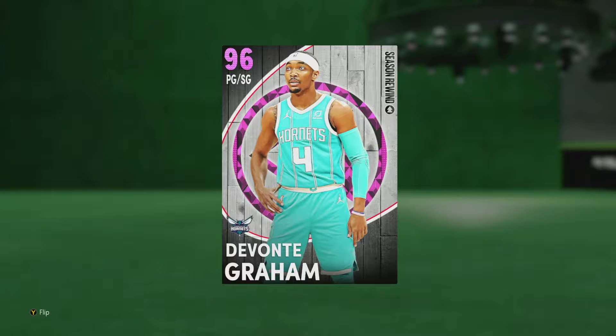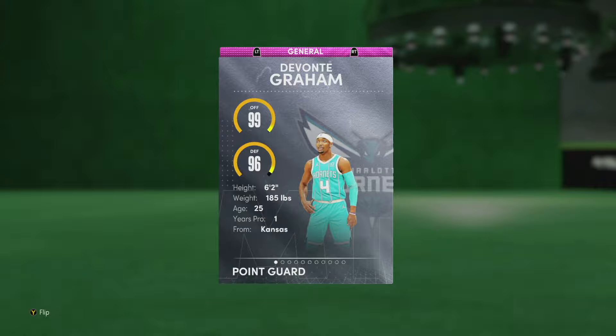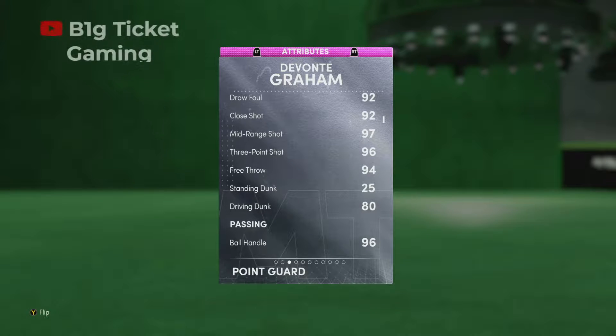Go ahead and comment down below — let us know who you are. We got Pink Diamond Devonte Graham, point guard/shooting guard from the Charlotte Hornets. He had a great year two years ago; this year he had a couple injuries, but it is what it is. He's a 6'2, 99 offense, 96 defense from Kansas. We got a 92 driving layup, 97 mid-range, 96 three-point shot, and a 25 standing dunk.